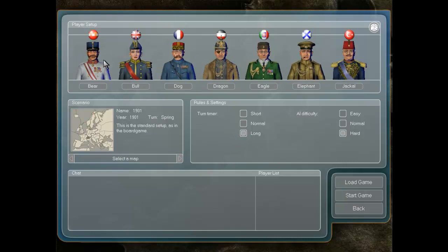We have seven choices of countries: Austria-Hungary, England, France, Germany, Italy, Russia, and Turkey. Since I'm Russian, I'm gonna start playing as Russia — never played as Russia before. Well, actually, I think I have.